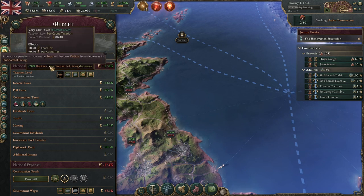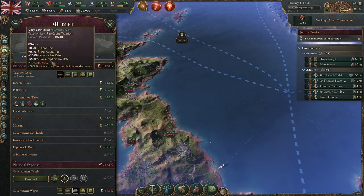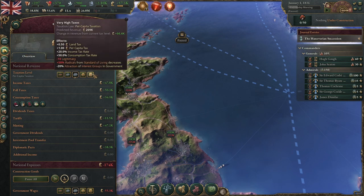High taxation also makes your population 20% less likely to join an interest group currently in the government — in this case the Industrialists and the Bourgeoisie. On the other side of the spectrum, very low taxes gives you minus 20% radicals from standard of living decreases and plus 10 legitimacy. It'll also increase standard of living a little because people will pay less taxes and have more spending money. I do not recommend having very high taxes for long — only in cases of emergency.